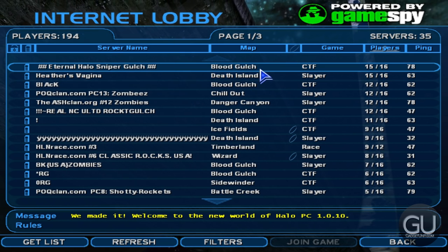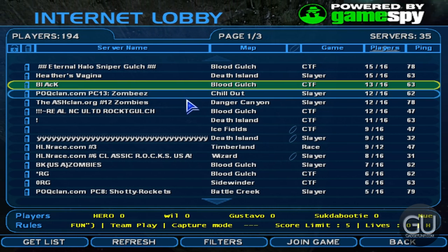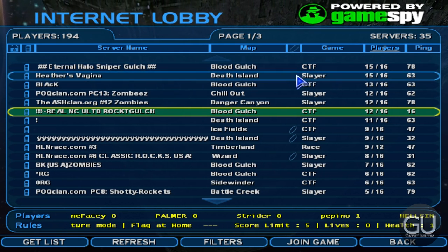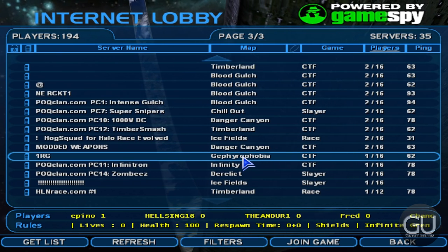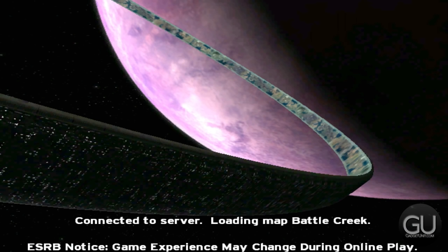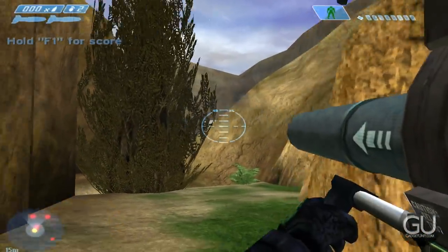Some of these servers didn't show up the first time. We have Eternal Halo Sniper Gulch, Capture the Flag at Blood Gulch — everybody remembers that — Real NC Unlimited Rockets. I like rockets, although it's Capture the Flag. Capture the flag with rockets just takes the fun away from everything because it's just so easy to take people out. Not a whole lot of populated servers. Here we go — Shotguns and Rockets at Battle Creek, Slayer. This is a pretty good setup.